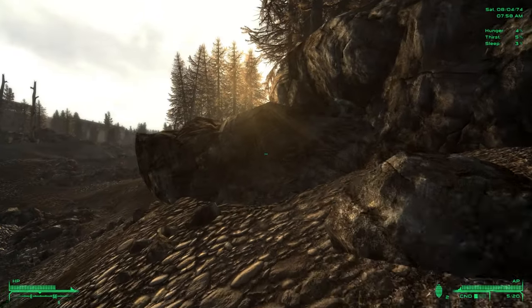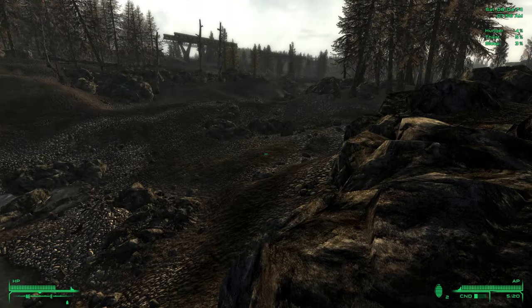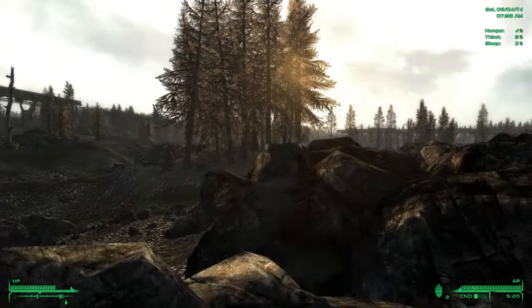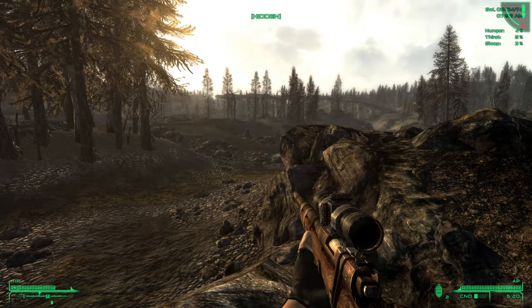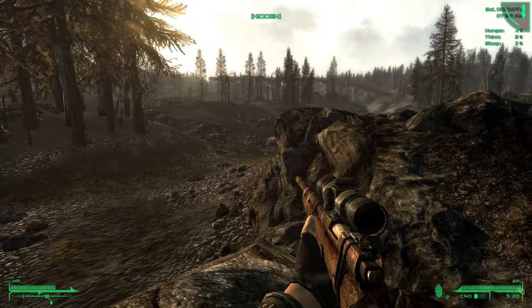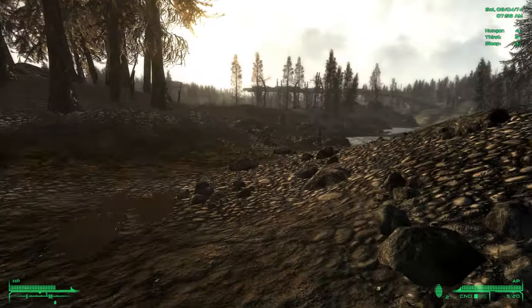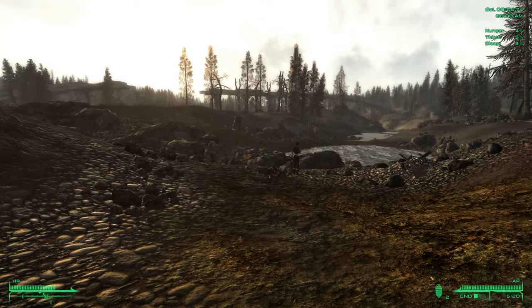Mirelurks over there - we're not going to mess with them, they're too high level for us. I don't know if this is the river - this might just be a pond. There's a slaver. She's not hostile, so that's a good thing. I wonder if I can sell something to her, or get her to engage the mirelurk over there.